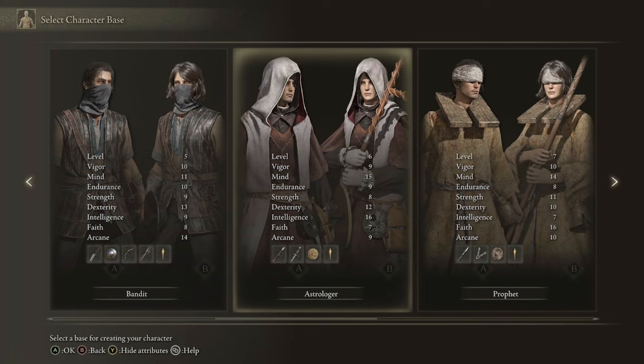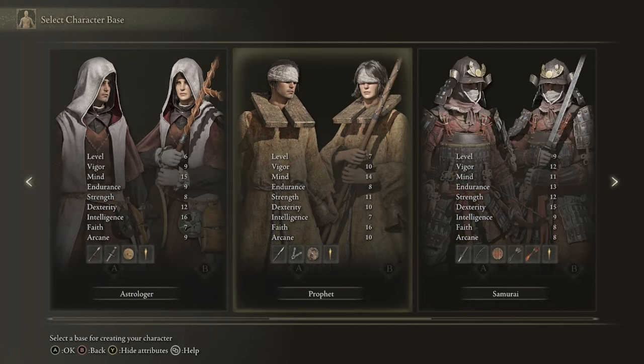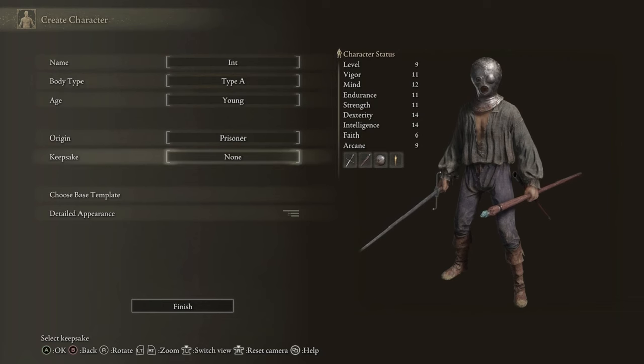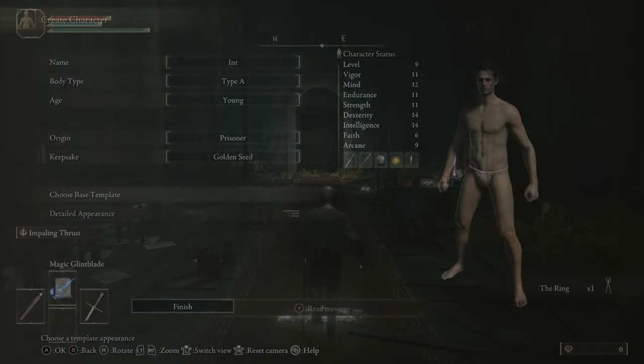For your starting class, we would typically use the Astrologer since the intelligence is a lot higher, however because we need a bleed weapon to kill the dragon, we are going to go with the Prisoner. We'll only need one point in strength to wield the Morning Star, allowing us to use that bleed weapon to get a ton of runes when the time comes. For your keepsake, take the Golden Seed as that's going to give you one more flask charge.